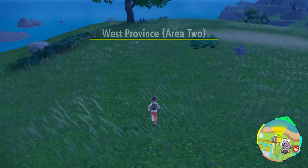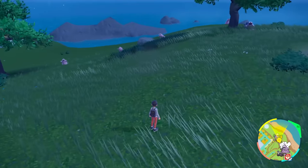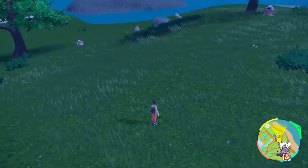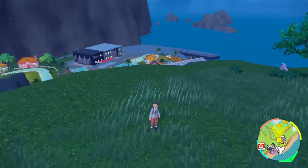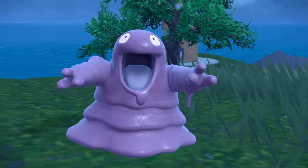Just back up to Porto Marinada again, come back here, and honestly it shouldn't take you too long to spawn in a nice green one. For you guys who are very efficient and fast at this, you can probably go really quick and just do it back and forth. That's how you're going to get your Grimer to spawn in.